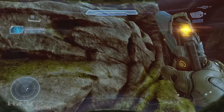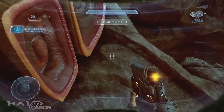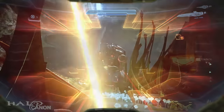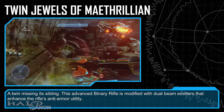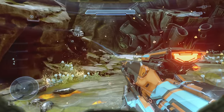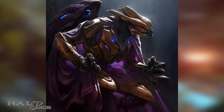Climb up to the top and obtain the Twin Jewels of Matherillion. A twin missing its sibling — this advanced binary rifle is modified with dual beam emitters that enhance the rifle's anti-armor utility. Fun fact: Matherillion is the name of the Forerunner Capital World and the destination that Barutami hoped the artifacts on Reach would lead him to.